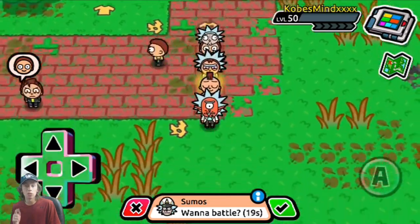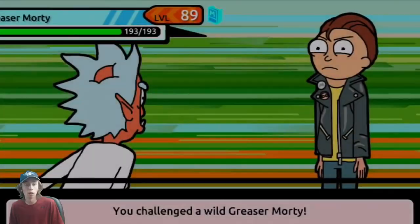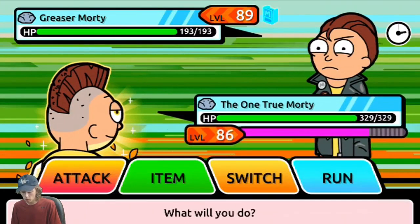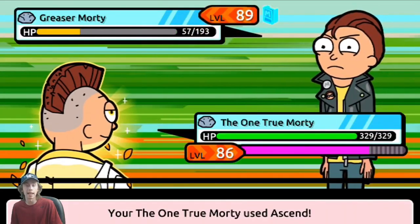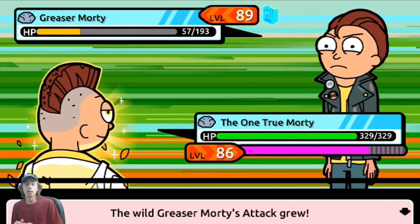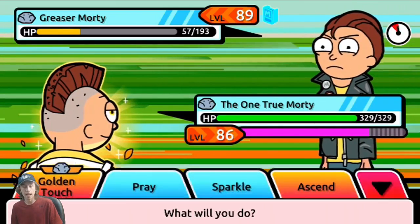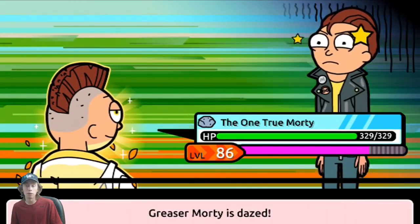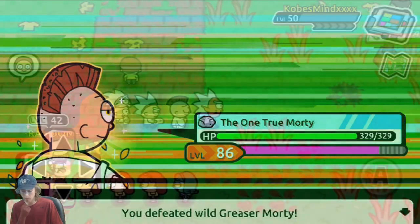You gain XP solely through battling trainers, but you can gain XP for your Mortys through battling any random opponent you see or any wild Morty. To gain XP for your Rick, the only way to do that is through defeating trainers, or at least killing one of the trainer's Mortys. If you don't kill any of the trainer's Mortys, you won't gain any XP. But if you kill one and you still lose, you will still gain XP for your Rick — it will just be a little bit lower.